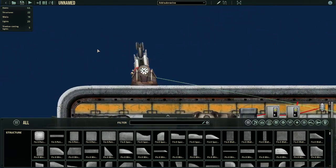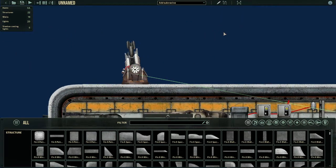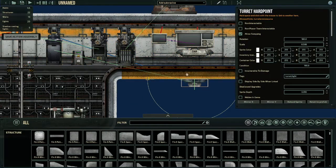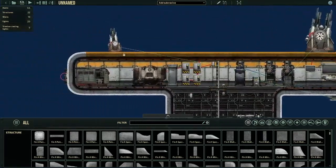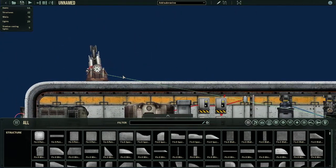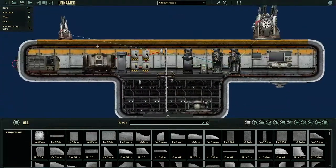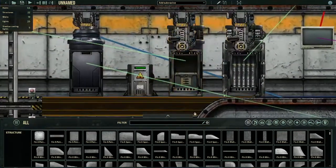We're gonna start with a coil gun here. This right here is a rail gun, and this right here is a turret hardpoint — I'll explain what this does in a little bit. Going back to the coil gun, as you can see there's a small, subtle green line that connects this coil gun to this big rectangle.